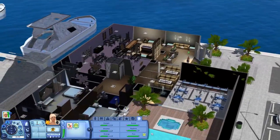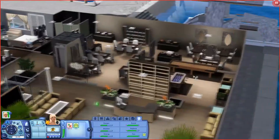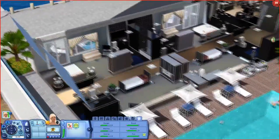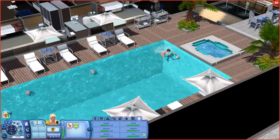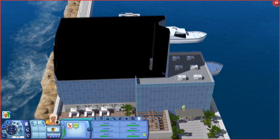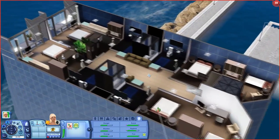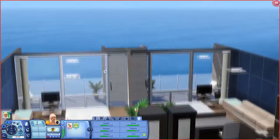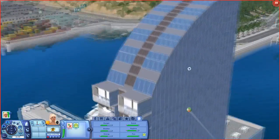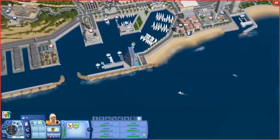Oh my god — turn on all these lights! Are you kidding me?! This is unbelievable. Look at this pool — there are some sims out here, a little girl swimming. This is so stunning. I'd love to be able to create an amazing resort. Look at this view from up here — oh my god! This is just completely freaking incredible. Look at these boats over here — this world is too much for me.